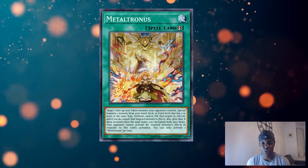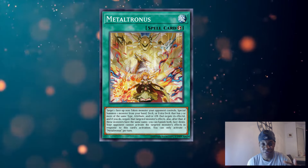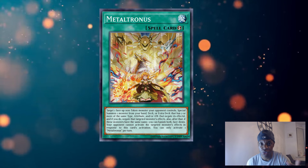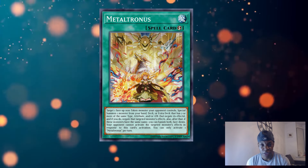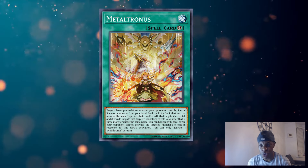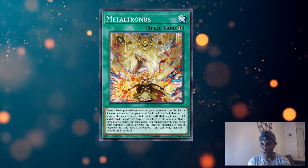If you've got any ideas or techs you could use Metatronus for, definitely get at me in the comment section. I'm coping but also actually cooking, because I feel like it's so undervalued at the moment. With the prevalence of mirror matches and Cross-Out Designator being a card, having this in your back pocket will definitely help. You can use it to hit engine, which is great because it stops the randomness of having to deck build specifically to hit a particular card. In the last format in Snake-Eye, hitting Diabellstar off Metatronus just literally shut them down.